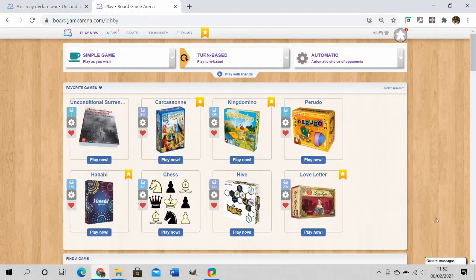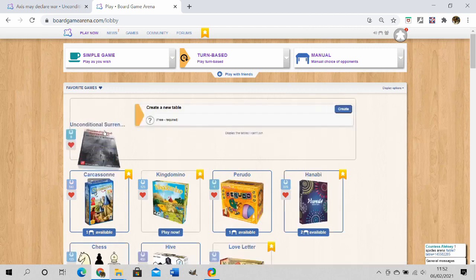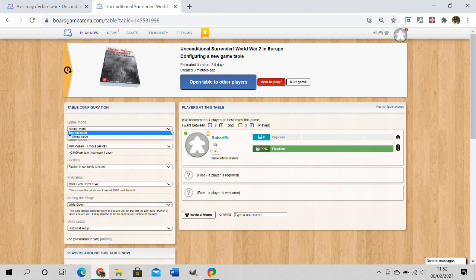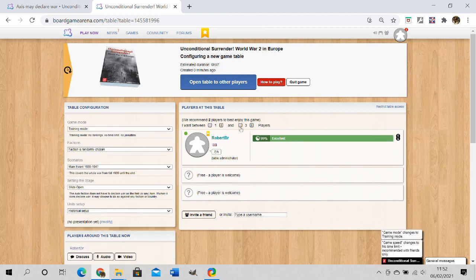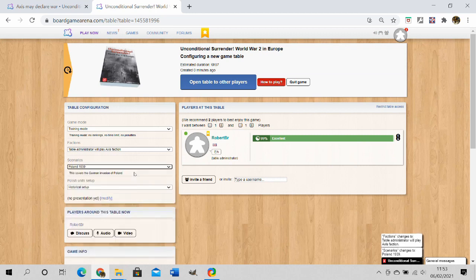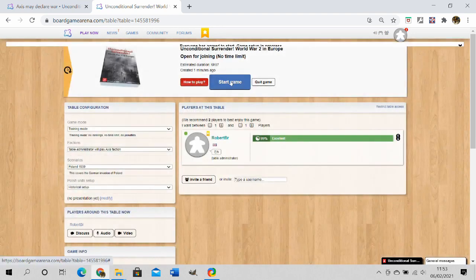On the Board Game Arena interface, the first thing you'll need to do to practice is change automatic to manual at the top. Click Play Now to bring up a Create New Table box. Change the game mode to Training Mode — you only need one player at the table. The table administrator will play the Axis, the scenario is Poland 1939, and we'll use the historical setup. Click Open Table, then I Accept, then Start Game and Go to Game.